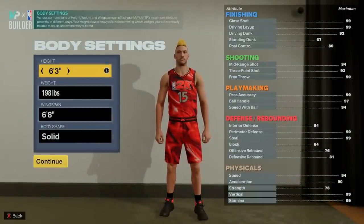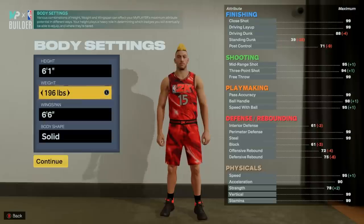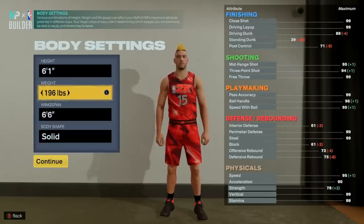For the body settings, we're obviously going 6-1 and then we're going to 196 pounds to give us the maximum weight before we drop below 90 acceleration. I always try to maximize these heights and weights to fit the caps that I want to get the most out of it. Many pros and comp pro-am guards aim for 95 acceleration, and while you will feel a difference, I think 90 is probably the minimum you'd still want to be effective.